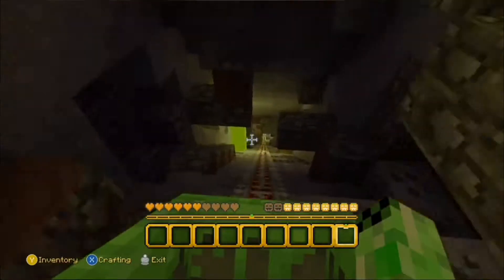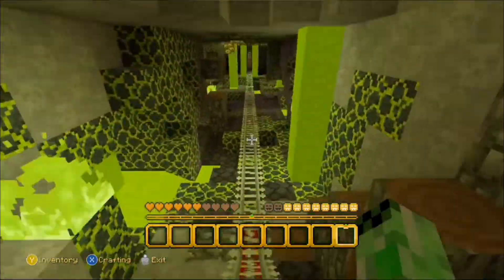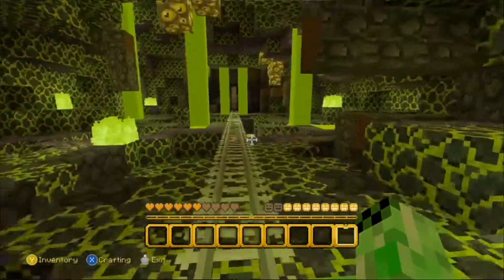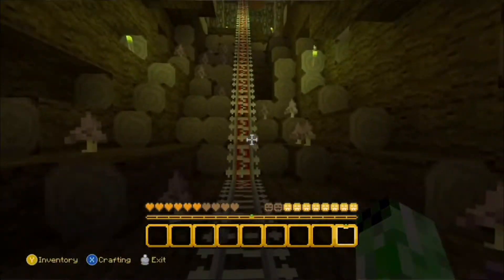We're going down now. Are these like roots of the trees or something? They go very deep down if they are. Oh, this is lava! I think we've just entered the nether but it's green instead of red because we're in the Halloween texture pack.